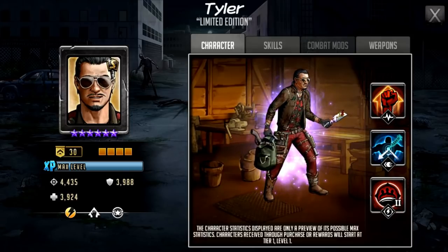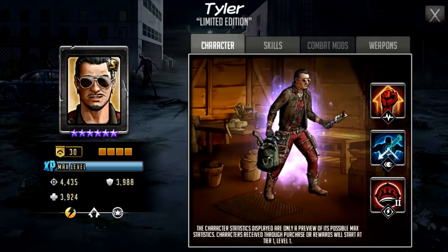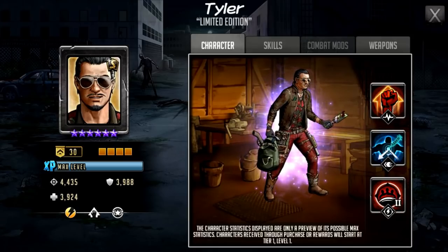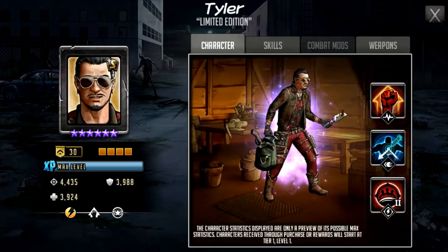We'll look at his stats with 30 veteran rings. He has 4,435 attack, 3,988 defense, and 3,924 HP. Quite well-rounded stats as it stands. He is considered a support character as well, so he could potentially go different ways depending on what sort of team you want to use him on.